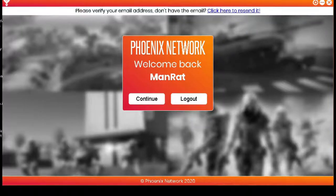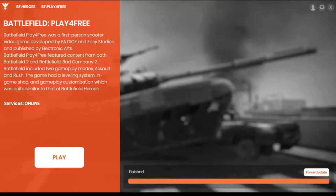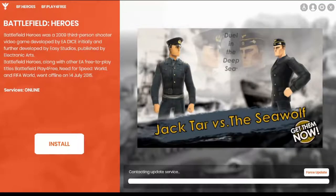When you launch the launcher it's going to come with the welcome screen. Just click on continue to log in. Now to play Battlefield Heroes, just launch the launcher, click on the Battlefield Heroes tab on the top, and click on install. Once you click install, click on play.